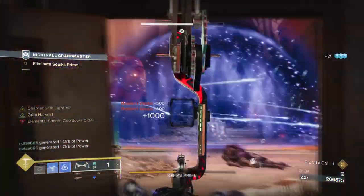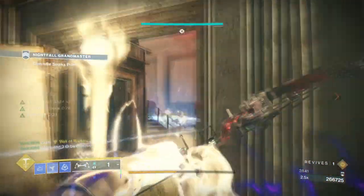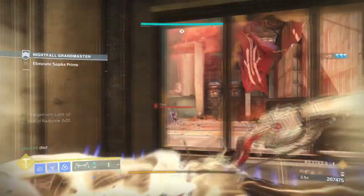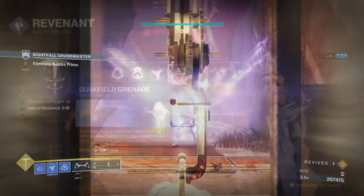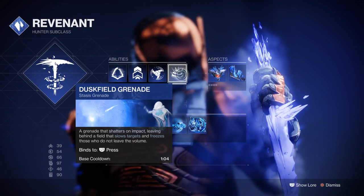Starting with the subclass, we'll be using the Revenant as this is one of the best subclasses to use if you want to lock down large groups of combatants via your super or ability spam. If you wish to gain back quick abilities and be able to stun champions back to back while gaining large benefits doing so, you'll need to follow what is shown on screen. You'll need to have Duskfield grenades as they have the fastest cooldown available and are the best for trapping combatants in one spot.